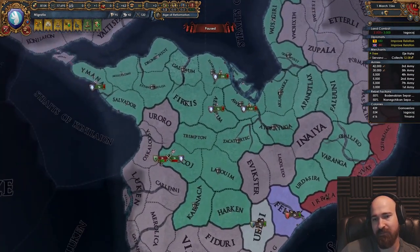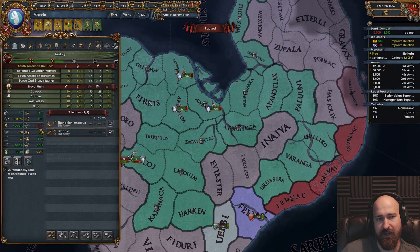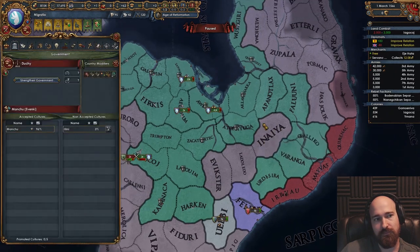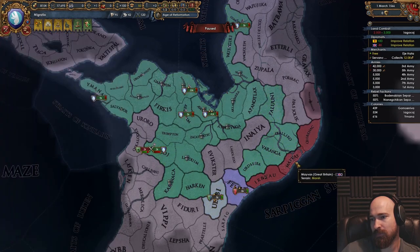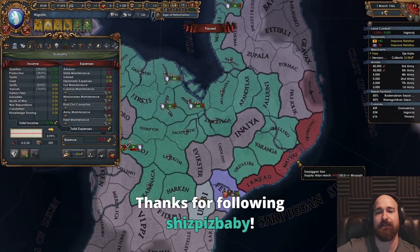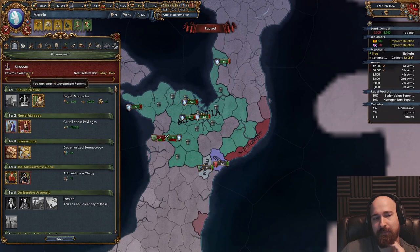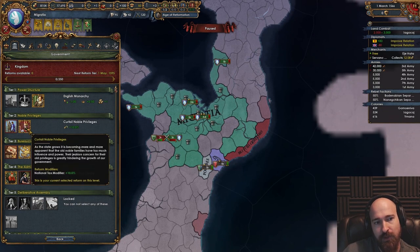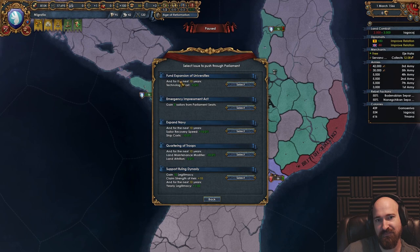Our force limit went down because we lost all of our native buildings. These buildings still technically exist, but our force limit is still down because I think we lost all of our native idea bonuses. We're a kingdom. No spy network on Great Britain. 240 mil points — we could have pushed it even further. Our government type is kingdom, and yeah, we have English monarchy — curtailed noble privileges, decentralized bureaucracy. I think we just cloned whatever he had. Fund the expansion of universities. We could have done so much more.